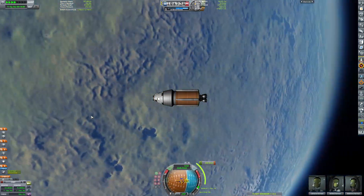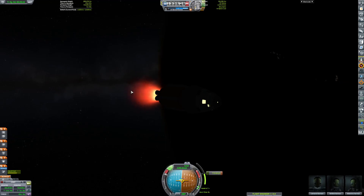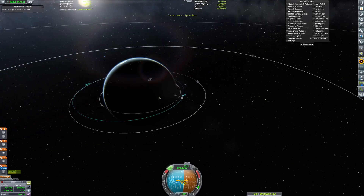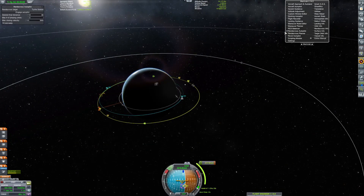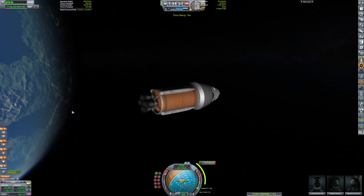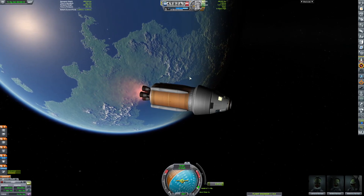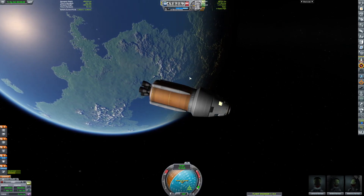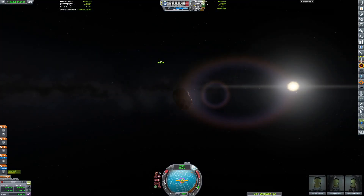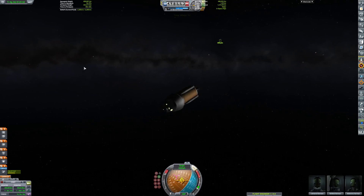It will dock with the station with our Kerbals — Leonid, Rofeld, and Valentina. It's flying all the way there, just did its maneuver burn, just raised its apoapsis up to the appropriate height. Now it's matching its velocities near the space station where it will soon aim itself directly at the station. We're about a thousand meters away and coming in quite quickly because I'm using time warp.